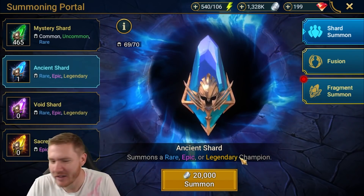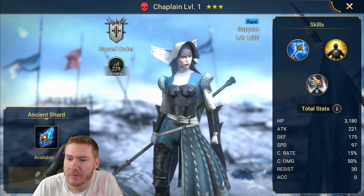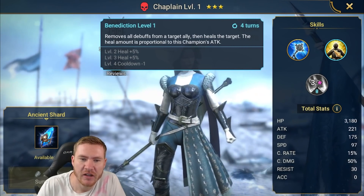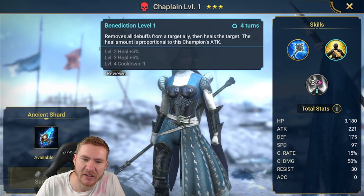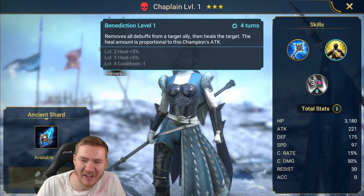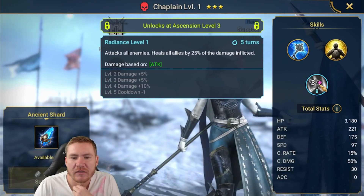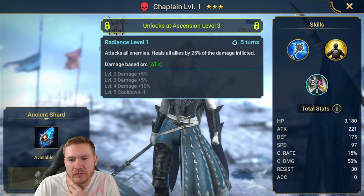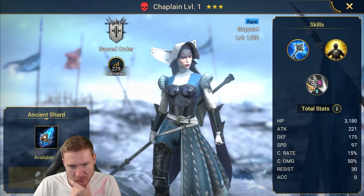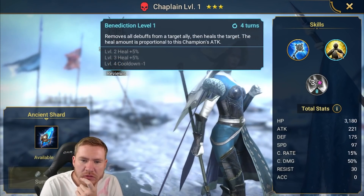One spot for a champ, one ancient shard — it's meant to be. No epics, no legendaries, do not give me an epic or legendary. We got Chaplain. She removes all debuffs from a target ally and heals the target — the heal amount is proportional to her attack, and you can get that down to a 3-turn cooldown. She's also got an AoE that heals all allies by 25% of damage inflicted, down to 4 turns. She's not terrible and she's not super book-hungry.